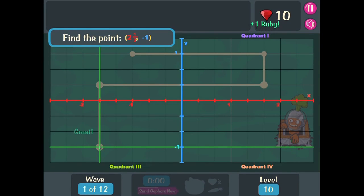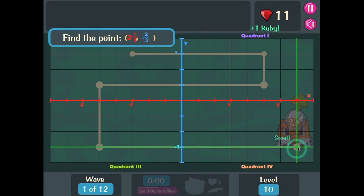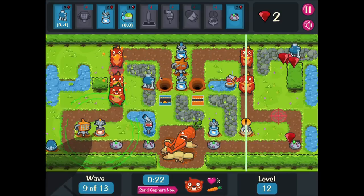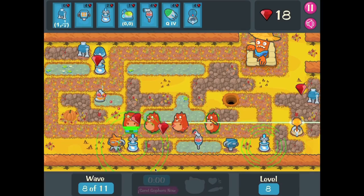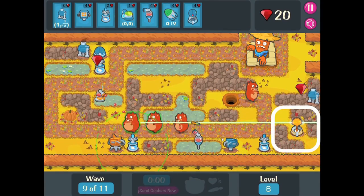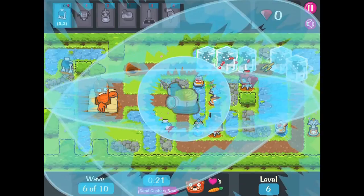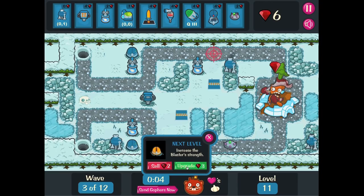At the start of most levels, players use the visual clues and place points while plotting the gophers' path. They are also introduced to food weapons such as the carrot launcher, melon strike, and wheatgrass blaster. Players use coordinates to place or aim food weapons and to drill for rubies which help them upgrade weapons.